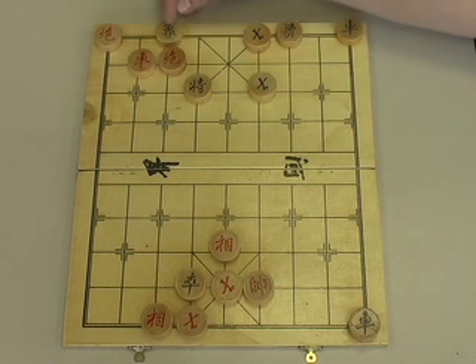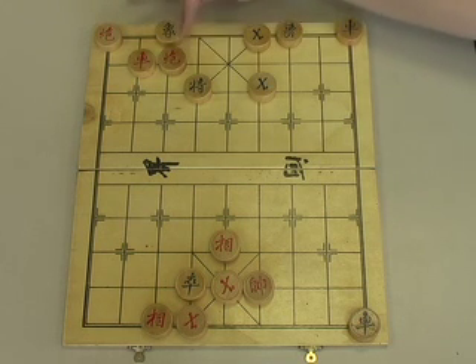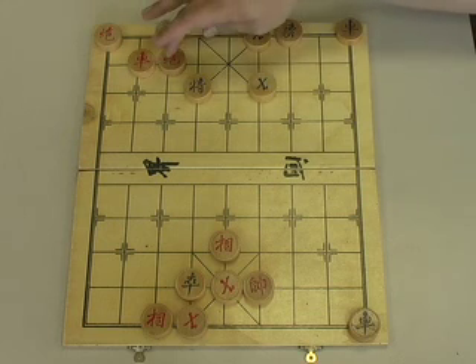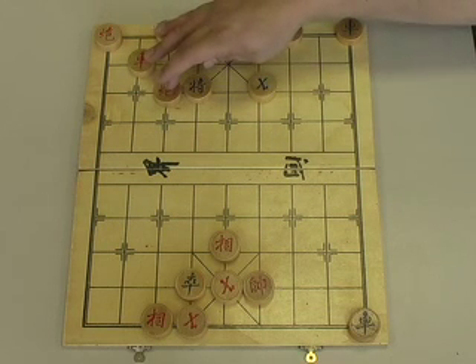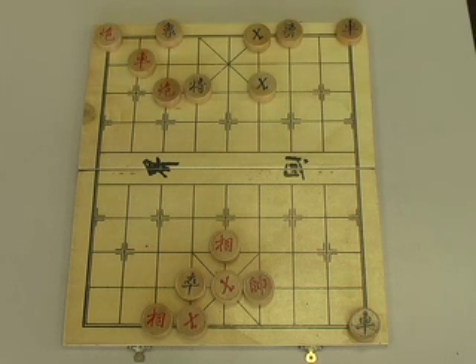Green moves his elephant from the fifth to his third file, trying to give himself a little more defensive support, so Red can't use the cannon on the back rank. We pull our cannon on the seventh file back one spot, setting up for the eventual Rook and Cannon's checkmate.